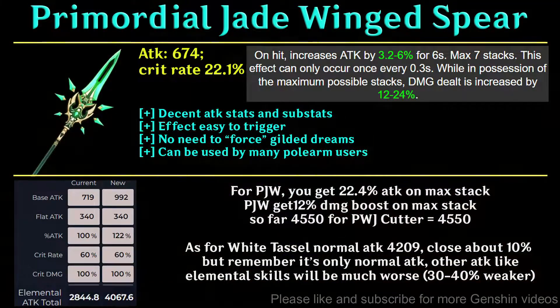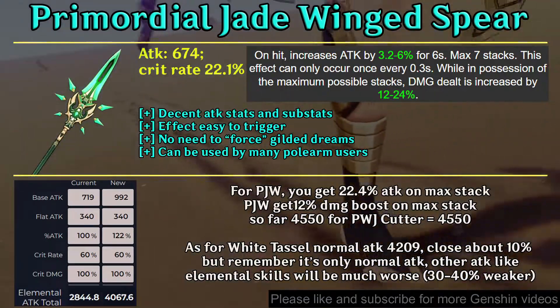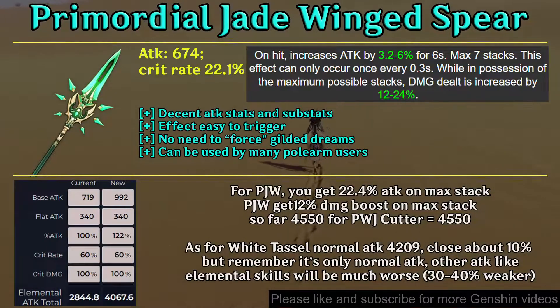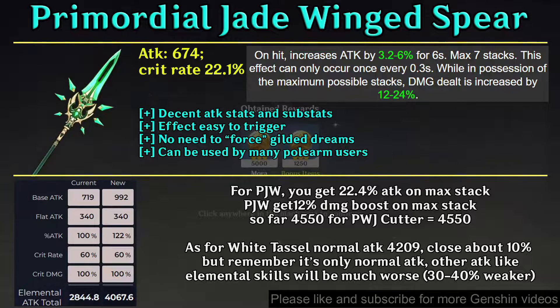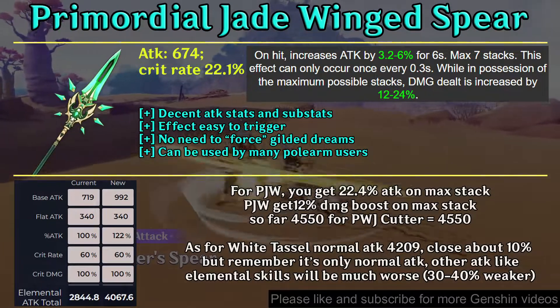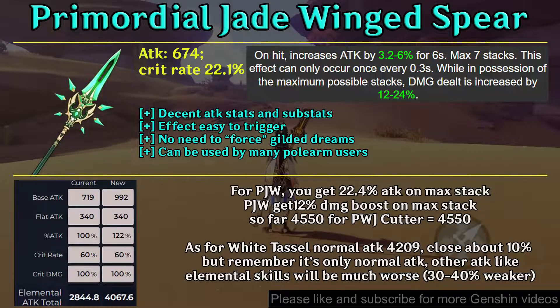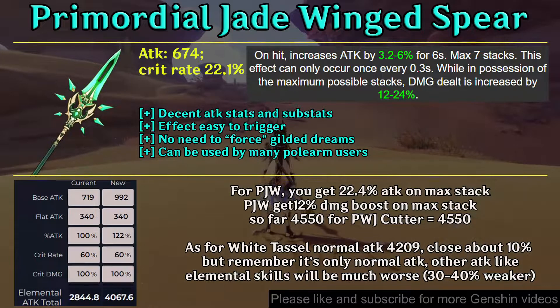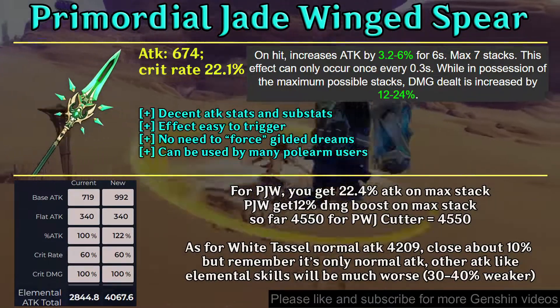For rank number two, we have Primordial Jade Winged-Spear. This is my favorite DPS polearm because you can easily trigger the effect and it has very good base attack and substats. You will see later that it is really close to the Staff of Scarlet Sands. If you are curious about White Tassel, as you can see, Primordial Jade Winged-Spear is about 5 to 10% better. You may think that is a small difference, but remember that is only for normal attacks.